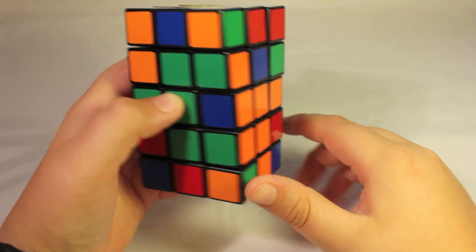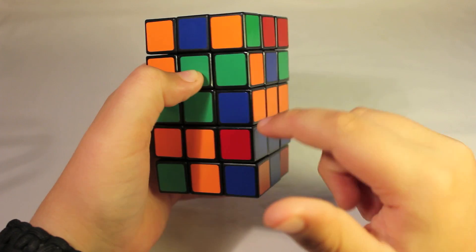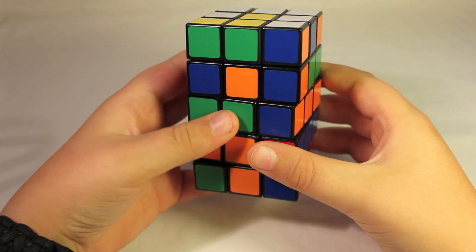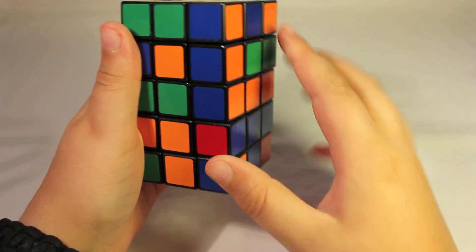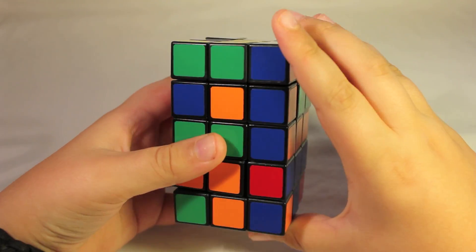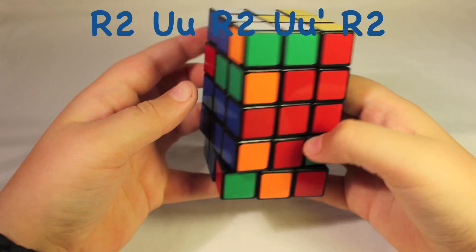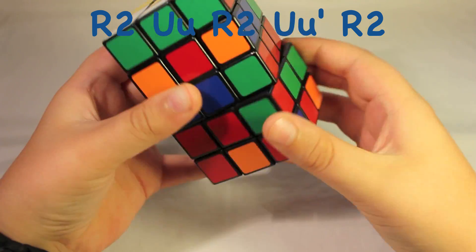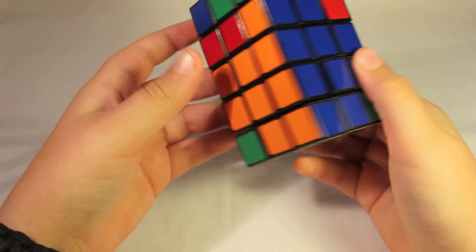As you can see, that does create parity. But to fix this parity, all we do is rotate the bottom layer until we get another corner that needs to be placed — a slot that needs a corner. We locate the corner where the colors are flipped, and when we use the algorithm to put it in, it'll flip it down and match up. The algorithm again is R2, UU, R2, UU', R2. Then we do the same thing for the remaining corners, fix the bottom, and there we go.